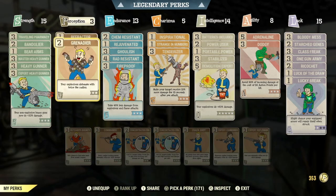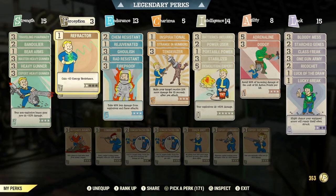In the Perception category: max rank of Grenadier so that your explosives detonate with twice the radius. Now I know there are people wondering why use this perk card — the Grenadier perk card also affects weapons with the explosive effect, so it's a very useful card for any weapons you have with that effect. And also rank 1 of Refractor, so that you gain plus 10 to your Energy Resistance.